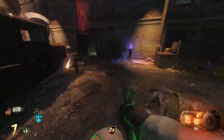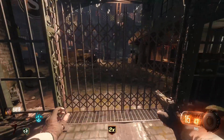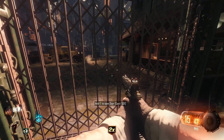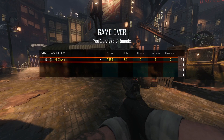Once you've reached Round 7, what you want to do is get rid of all your grenades and then wait by the door. As soon as your grenades spawn, you immediately want to start buying the doors. As you see here, I got my Liquid Divinium right off the bat, and as soon as you get your Liquid Divinium, you want to quit the game.